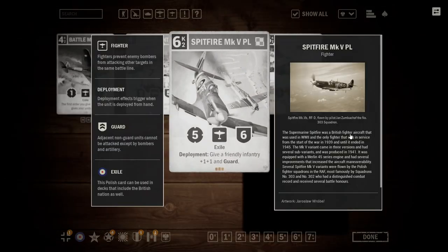And then the final card, the Spitfire Mark V Poland. It is a 6-credit, 2-operation cost fighter. It is a 5-6 with Exile — a British Exile — and it has deployment: give a friendly infantry plus one, plus one, and guard. Of most of the Exile cards, this actually works best in Britain as it is a Spitfire, and you're going to want to play Spitfires with the various Spitfire synergies. Currently the other Spitfire Mark V, which is just a 6-6 one, I think is overall worse than this version. Being able to give a unit plus one, plus one and guard means this Spitfire has a bit more impact. Otherwise, it's still just a big Spitfire to play out and something to use with Emergency Measures and RAF Ground Crew. Outside of that, I don't think this card will see play — there's just better things to be doing.